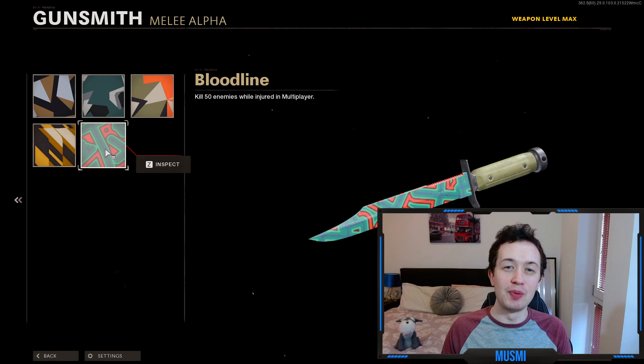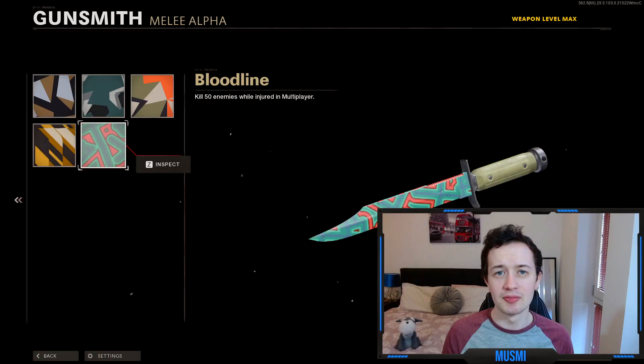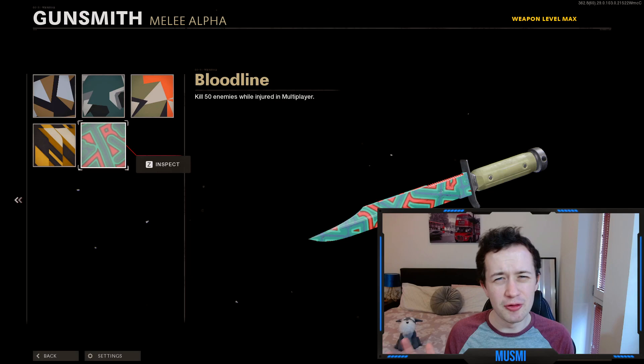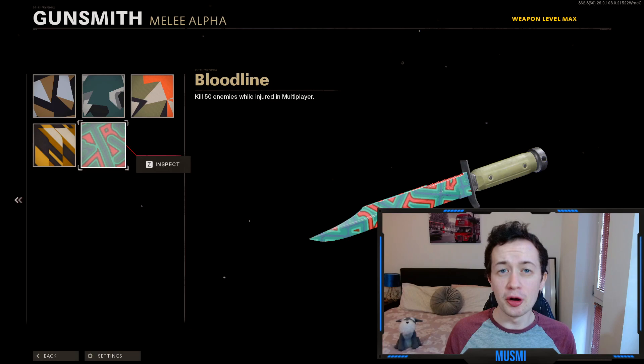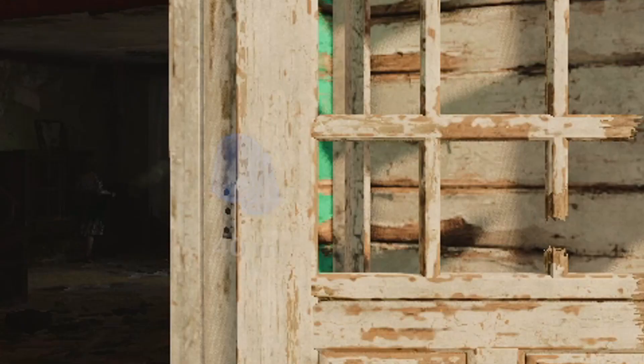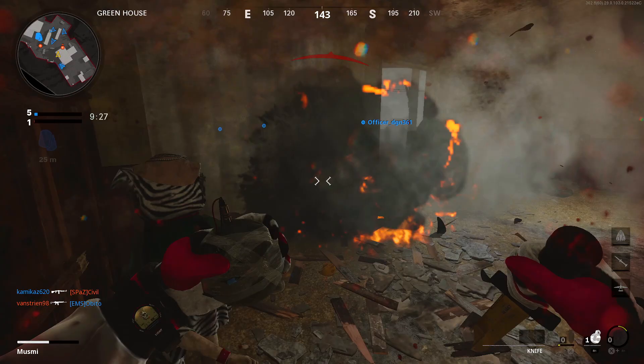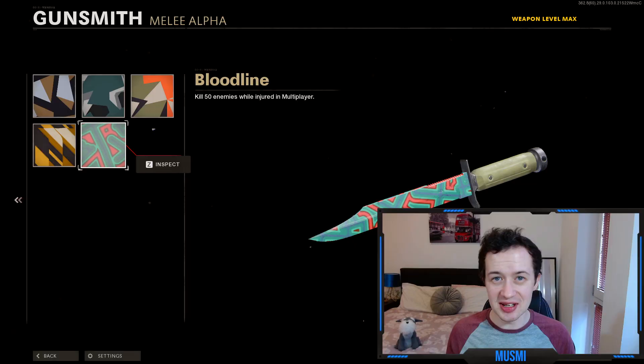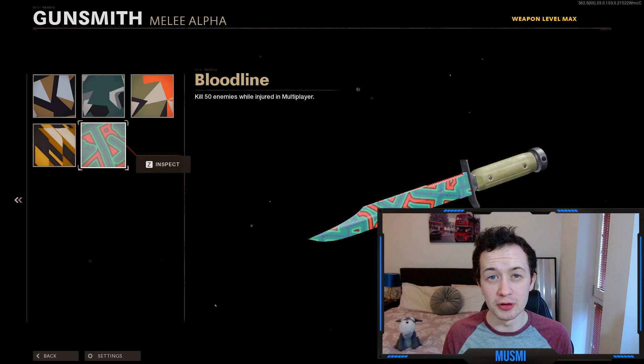The geometric challenge — kill 50 enemies whilst injured in multiplayer — is by a mile the hardest one on the knife. To get progress, you must kill an enemy whilst on 50 or less HP. You have 150 max HP, so your health bar must be at one third or less. You'll know you're getting progress because you'll receive the survivor medal. The strategy I used is to equip flat jacket, swap tomahawks for semtexes, grenade the floor to get below 30% HP, then run in and stab enemies before your health regenerates. It's relatively consistent.